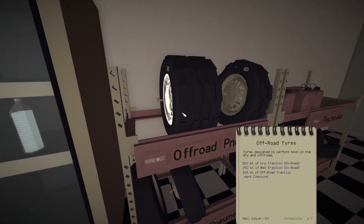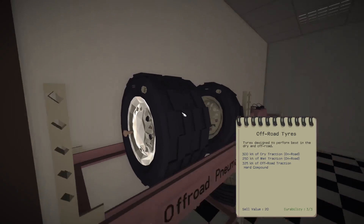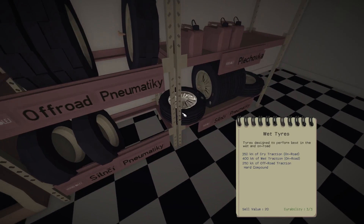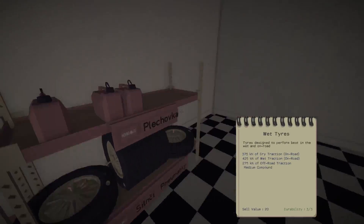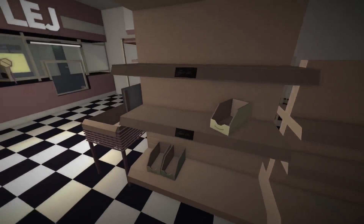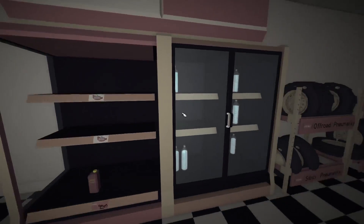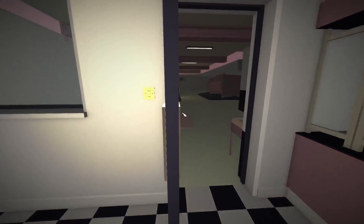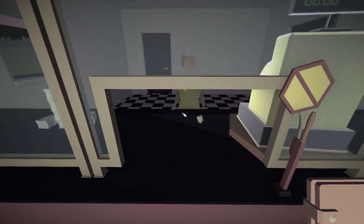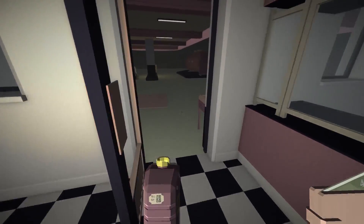They've got off-road tires here — how much are these? Sell value of 20, they cost 50 apiece. What's this — road tires? Wet tires! I really wish it had some of those, that would be really nice to have. Got a fuel can — what else do they have in here, any other goods? I don't see anything to repair the car with. Let's go ahead and grab the rest of that coffee. That cost us a grand total of 20 cents, and we've got oil, and we are ready to go on our next leg of the journey.